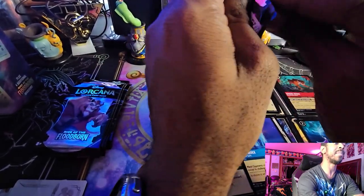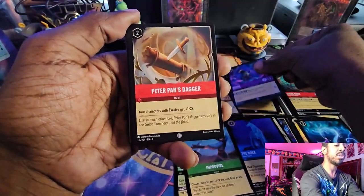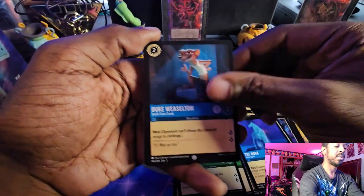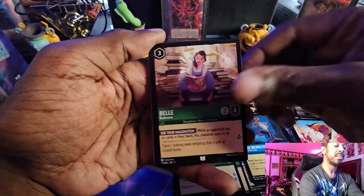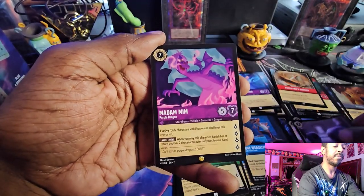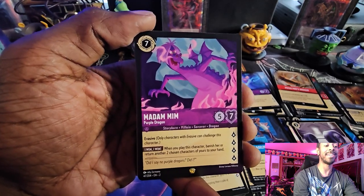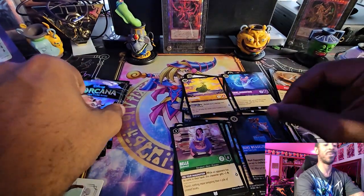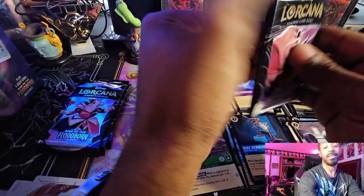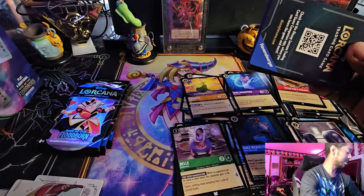I need supers — specifically Peter Pan's Shadow. I could have sworn it was a rare, pulled it, and it turned out to be a super rare. I definitely need quite a few of those. Rapunzel, Cusco, Peter Pan's Dagger, Enchantress, Duke Weaselton — can't speak — Hercules, Jafar, Belle Bookworm, Fairy Godmother, Wait Set, followed by Madam Mim the Legendary. This might be the second one we pulled. What a great legendary pull — Madam Mim. Followed by a Foil Go the Distance. The Trove is hitting so far.